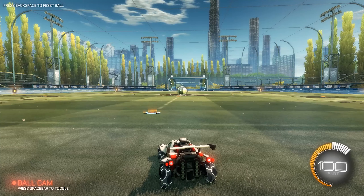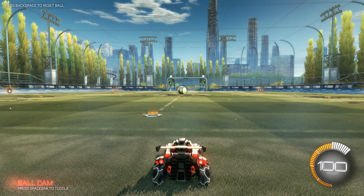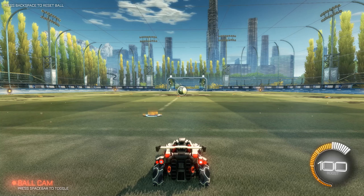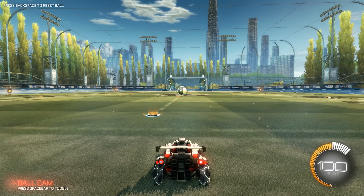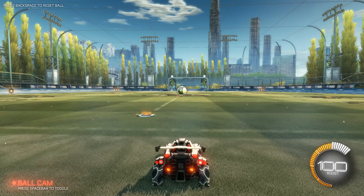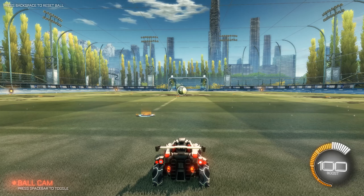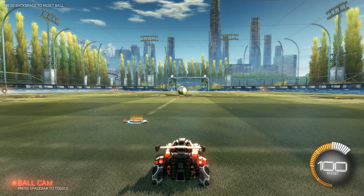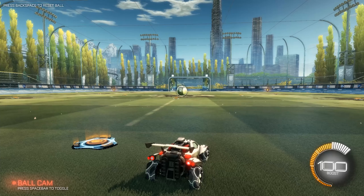For a diagonal flip, we're just going to be doing it in stages. First of all, you're just going to want to practice a diagonal flip on the spot. You're going to hold down your air roll right or left and jump. This is going to turn you left or right. Now, if you hold the forward button and air roll left or right, that will happen — a diagonal flip.